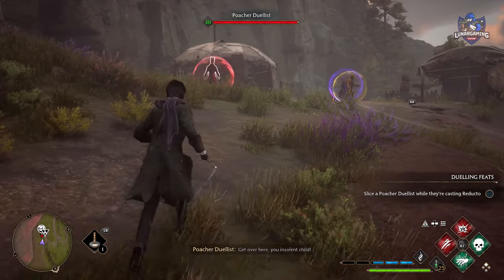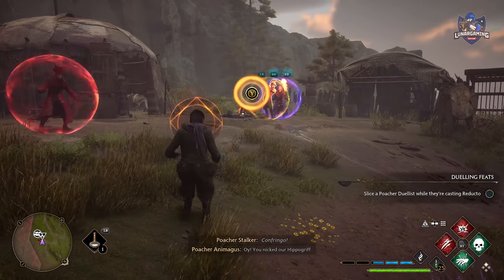If you don't have the proper spell equipped to break an enemy shield, throwing objects at them will do this for you.